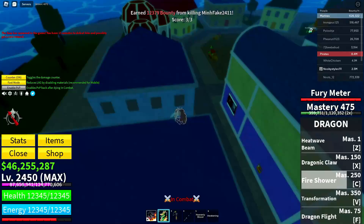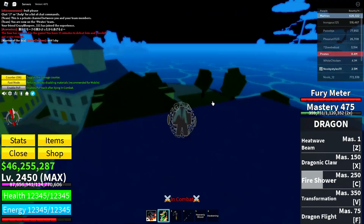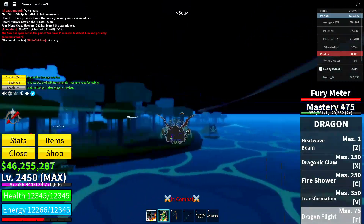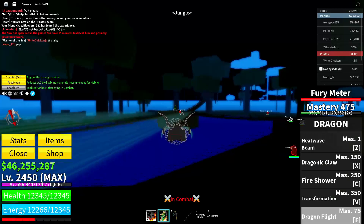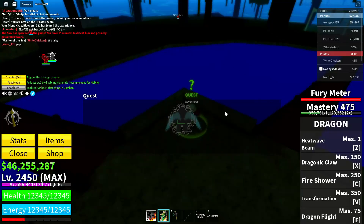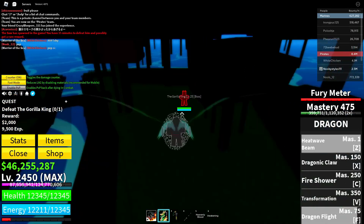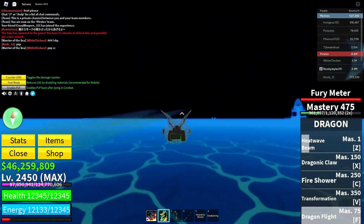After a long fight, I finally killed the Gorilla King. So basically: get yourself the Gorilla King quest, go over to the Gorilla King, and kill him. After you've done that, go over to the Pirate Starter Area.